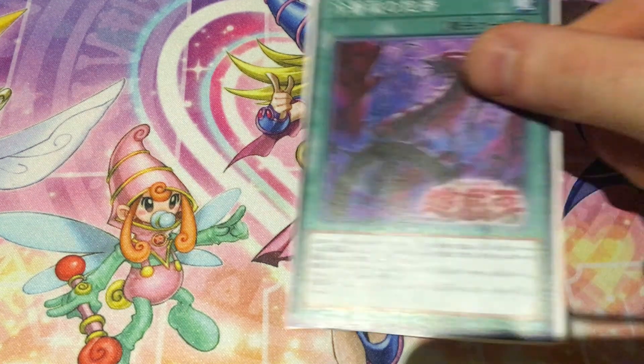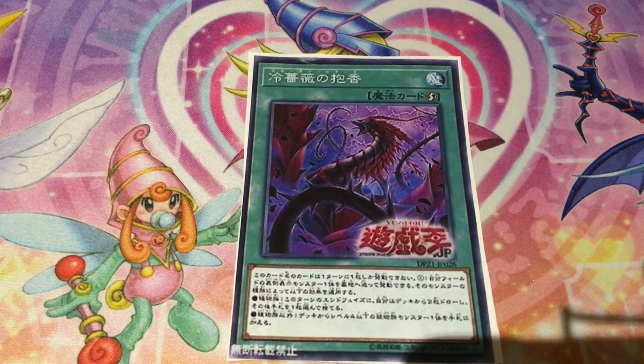Next up is the Quick-Play Spell called Blooming Rose. This is one of the two cards Red Rose Dragon can search when used for a Synchro Summon of Black Rose Dragon or a Plant Synchro. It can only be activated once per turn. You send one face-up monster you control to the graveyard and apply one of two effects depending on its type. If you send a Plant, during the End Phase draw two cards then discard one. If you send a non-Plant, add a Level 4 or lower Plant-type monster from your deck to your hand. I'll mostly be using the Plant draw effect, which means running more plants in the deck.